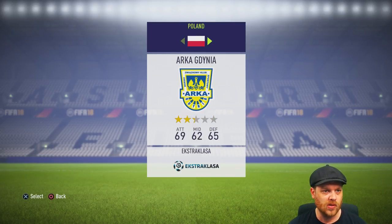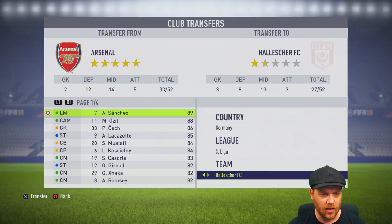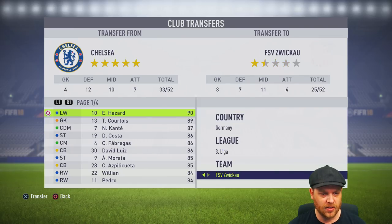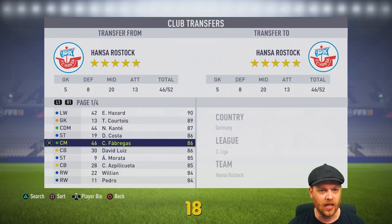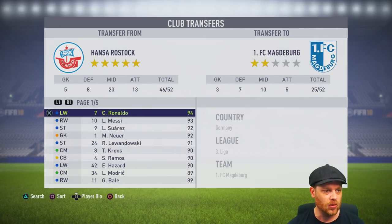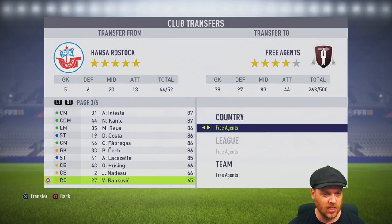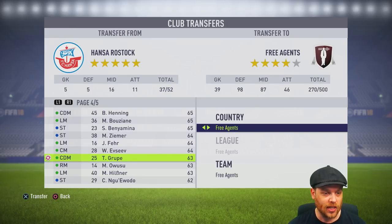Let's go to the Premier League now. Arsenal — Alexis Sanchez, you're now in League 3 playing for Hansa Rostock. Ozil, back to Germany. Petr Cech. Lacazette, sure. Let's ruin Chelsea's day — Hazard, you're now playing in Germany for Hansa Rostock. Courtois, Kante, Costa, Fabregas — they're all going. Everyone's making a move to Hansa Rostock. We're at 46 out of 52 players, so we go into Hansa Rostock and ship the remaining low-rated players back to the free agency list to clear up roster space.